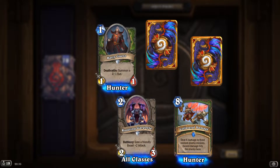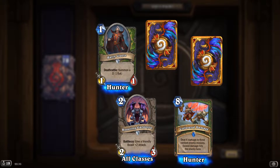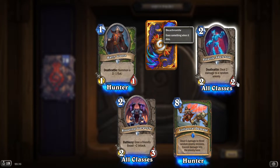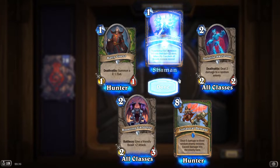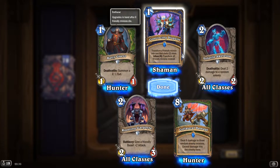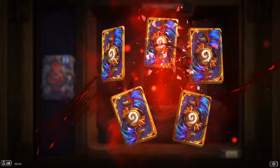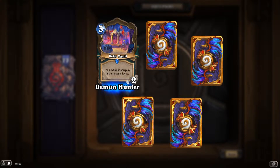'Collateral Damage': deal 6 damage to three random enemy minions, excess damage hits the enemy hero — pretty good. 'Volatile Skeleton': deathrattle deal 2 damage to a random enemy, costs only two with 2/2 stats, very worth it. 'Convincing Disguise': transform a friendly minion into one that costs two more, infuse four to transform all friendly minions instead. 'Relic Vault': the next relic you play casts twice — decent.